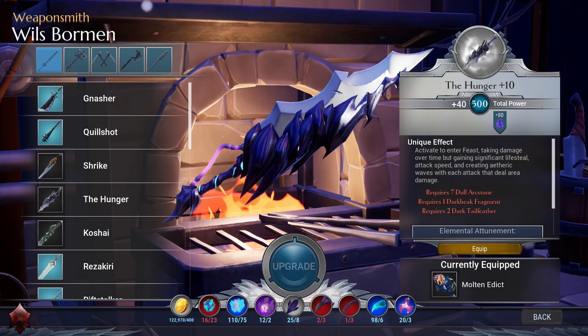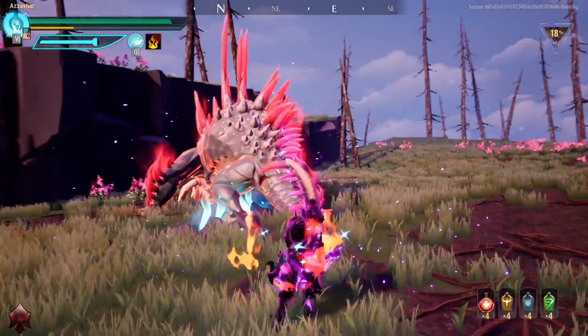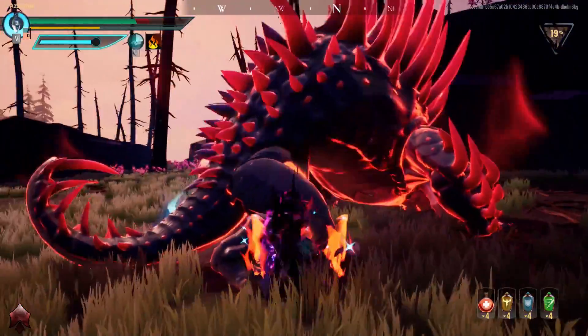The last two blueprints drop from the Shroud: the Hunger and the Tragic Echo. The Hunger is an umbral sword. Its unique effect is called Feast, which makes you take damage over time but you gain significant lifesteal, attack speed and you create area of effect damage too. Here you can see the Skull Forge helmet and the Hunger working well together — the Skull Forge with its extra stamina and the Hunger in Feast mode.